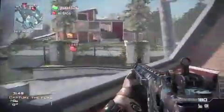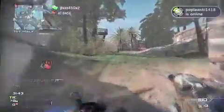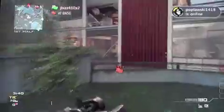My second perk is Quickdraw because you need the fast aim with this gun, because it has a kind of slow fire rate. So if you're facing like an M4A1 or a SCAR or an SMG, you're definitely going to need the quick aim to try to finish him off faster than he can finish you off.